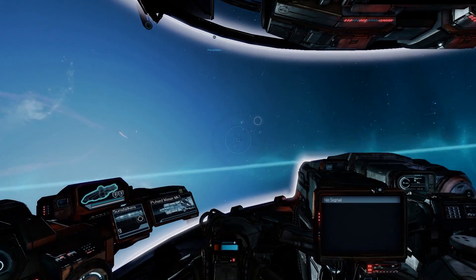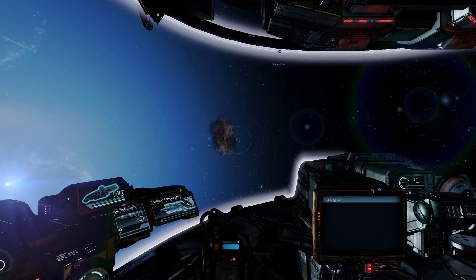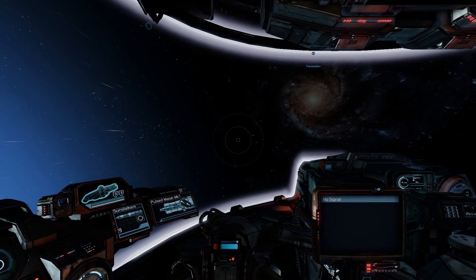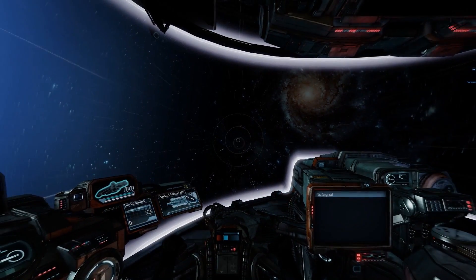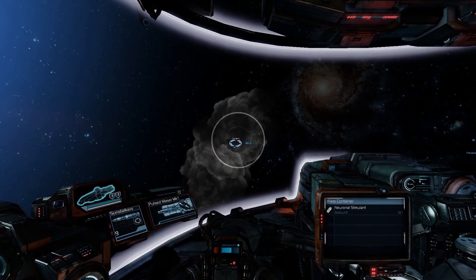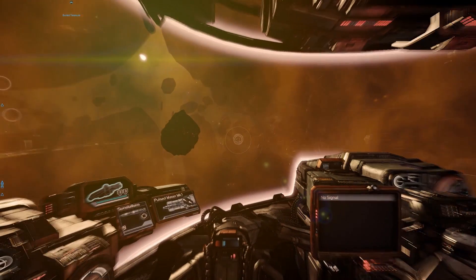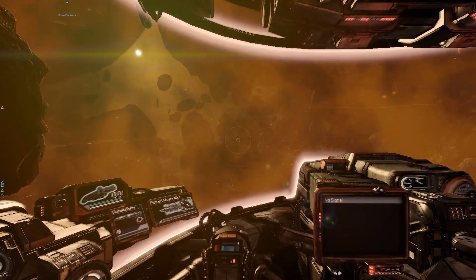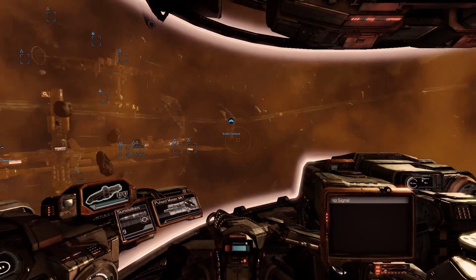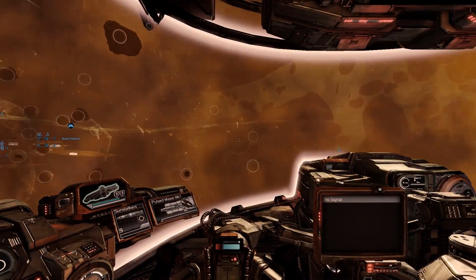If I hold down the button, you can hear a sound effect going up, and the longer I hold it the stronger the impulse gets that I send out into space, which gives me the echo for different objects. However, if I hold it down for too long it will suddenly break. This is a little mini-game that requires a little practice to get right, but if you hold it down for exactly the right amount of time you get the perfect echo, which gives you the best results — meaning you see objects that are furthest away.